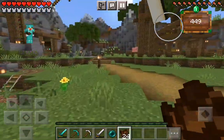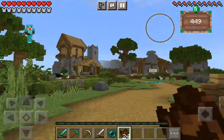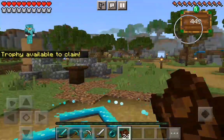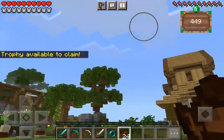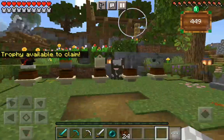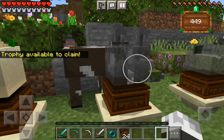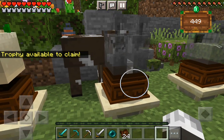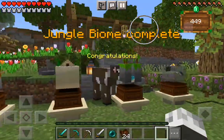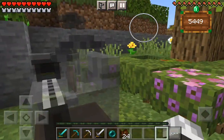Let's see where we need to go — I think it's this way. Yeah, it's this way. Trophy available to claim — over here. Jungle biome complete! We got the jungle biome — that leaves us with one more biome left.